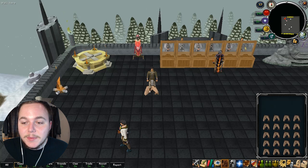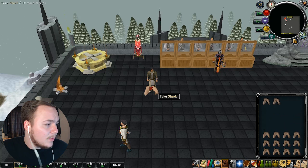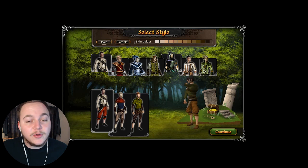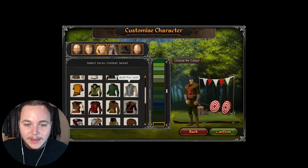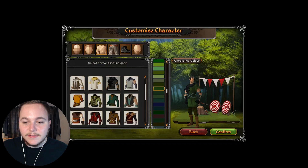Talking about useful features, they also have working shift drop, which is just amazing. This is one of the most useful things when you're constantly dropping stuff while doing fishing and stuff like that. Now I'm making a new account. It's nice being able to customize your character — you've got so many different clothes to choose from. They have very nice character customization and you can change the color of all the different items.